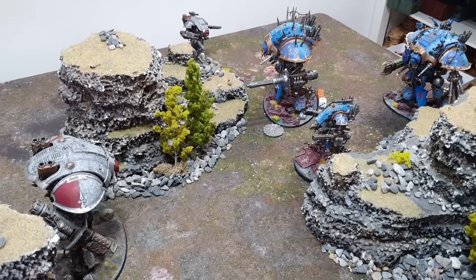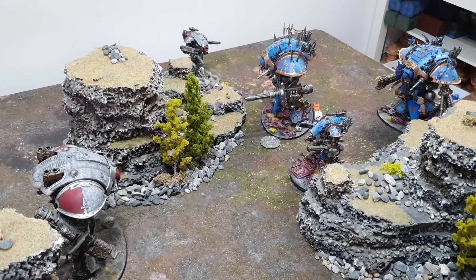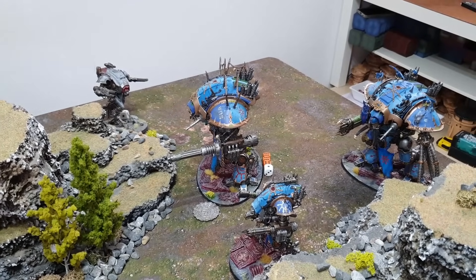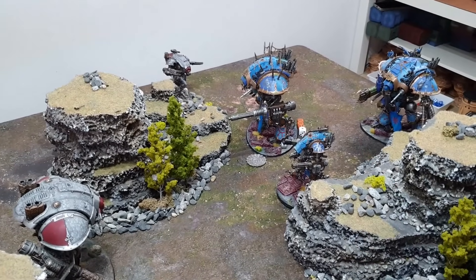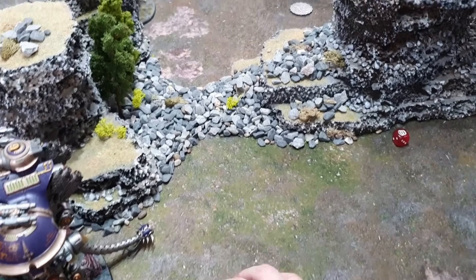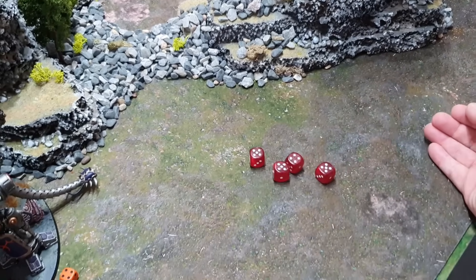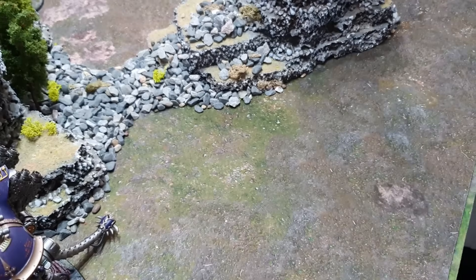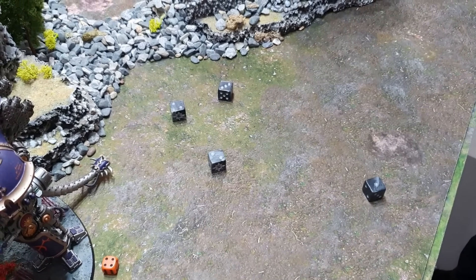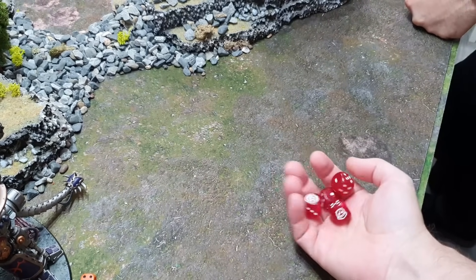The Errant's Thermal Cannon fires at the Desecrator — hitting on threes with a re-roll since it's not the closest target. All four shots hit. Wounding on fours — everything wounds. AP -4 or similar, five-up Invulnerable saves — all failed. 4D6 damage coming through — rolling 19 total. The Desecrator has 13 wounds remaining — this could be catastrophic damage.